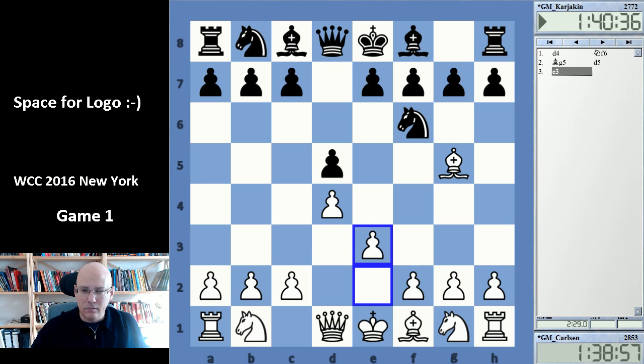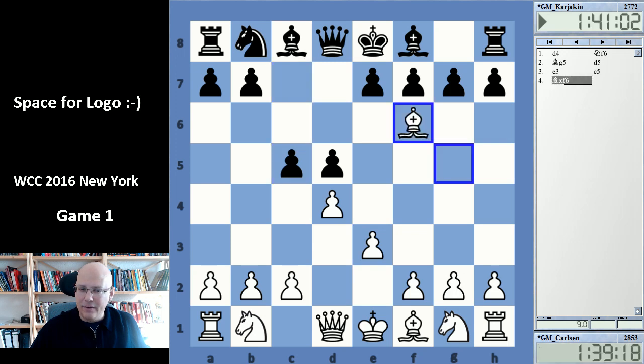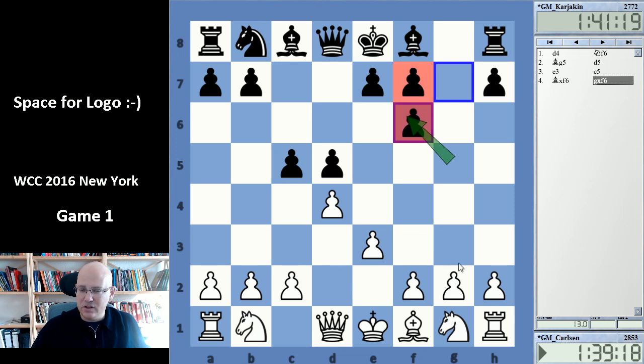White now can play e3 or take on f6 immediately. e3 first, and after c5 Carlsen took on f6. This is typical of the Trompowski — to take and give black those doubled pawns. The doubled pawns in themselves are not that weak, but it's a structural imbalance, and this makes this kind of capture often quite controversial.